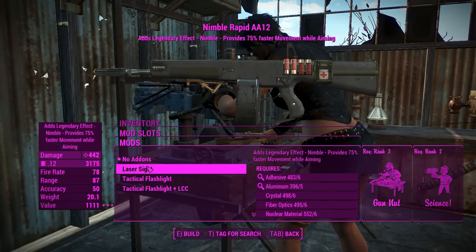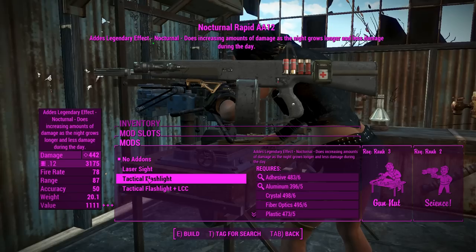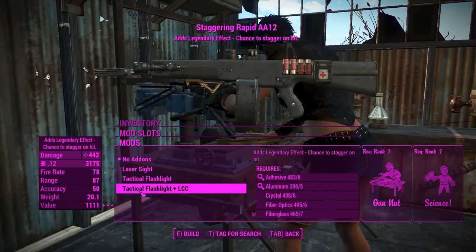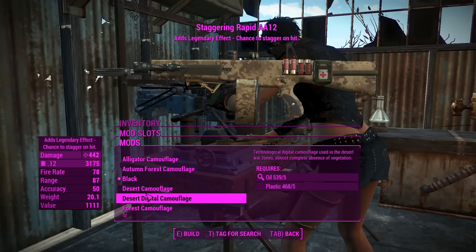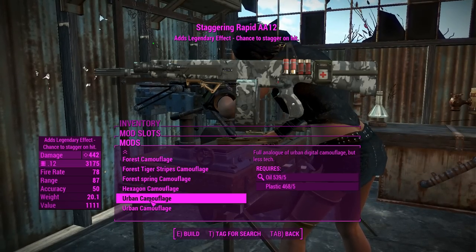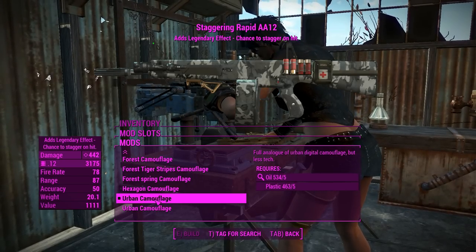You can add add-ons into this which actually add legendary effects. The laser sight adds a Nimble effect, another one adds the Nocturnal effect — which is pretty useless if you ask me — but if you have both of them you get the Staggering effect, which is probably particularly devastating on a scattershot shotgun. We'll definitely go with that.